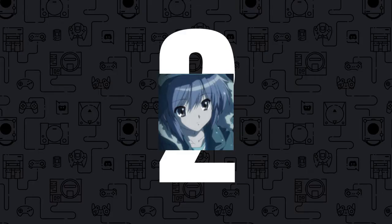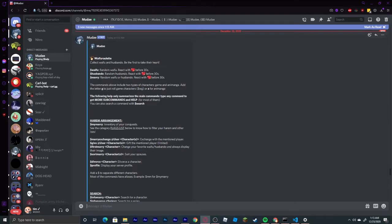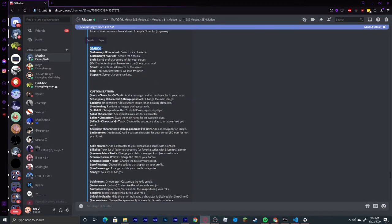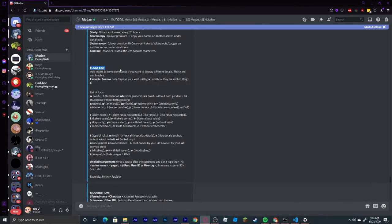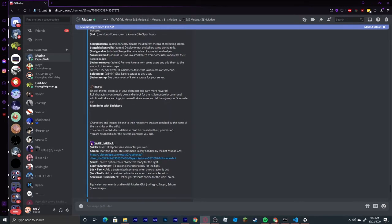Coming in at number 2, we have the Mudae bot. This bot is one of the best bots on Discord as it has a large amount of commands ranging from marrying to searching, customization, utility, flags list, and moderation. It also has server options, Kakera, Keys, Waifu Arena, Pokémon, and many more. This is easily one of the best bots on Discord and I recommend adding this to your server. The link will be in the description.